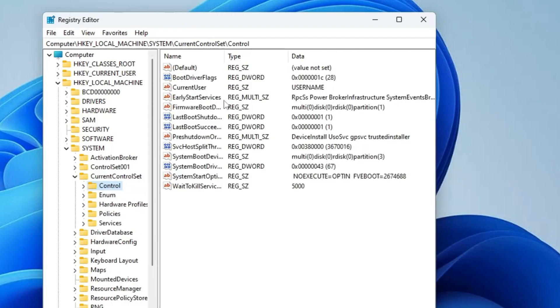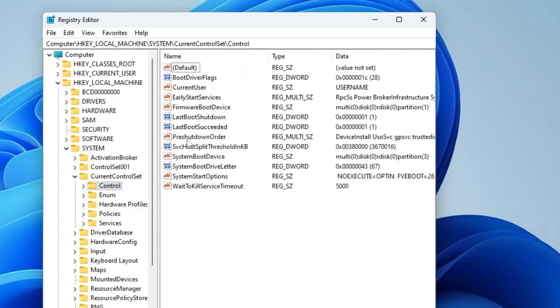Once you click on Control, on the right side you will find some keys. You have to look for the one named 'FBC Holes to Split Threshold in KB'. Once you find this key, make a double-click on it.